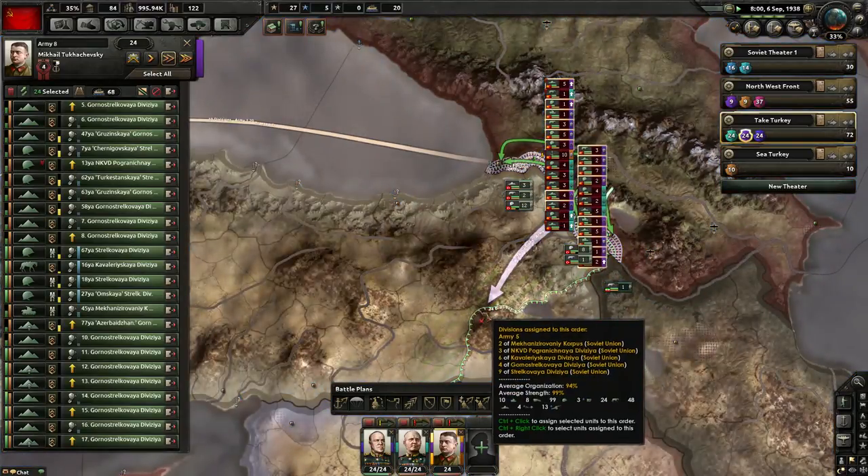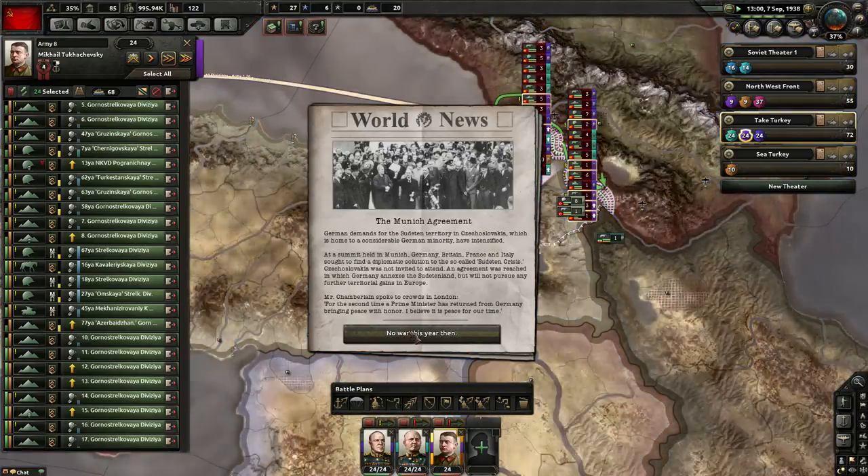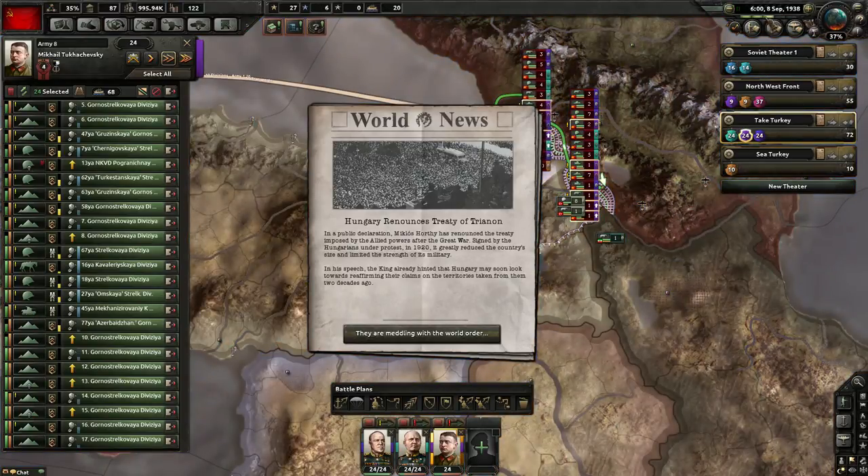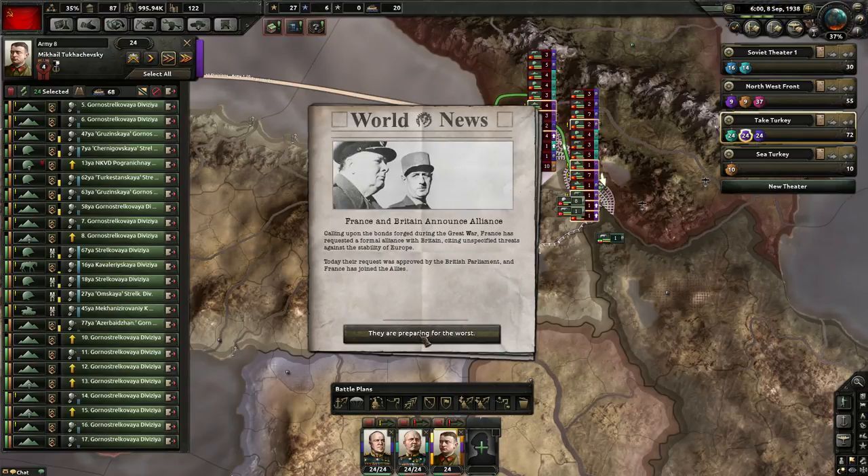That Trotsky guy — he's a troublemaker. Let's see if I can paint this off properly. Oh — hold on — everything at the same time! The Sudetenland, part of Czechoslovakia, has been ceded to Germany. France and Britain have announced an alliance — they're now allies. And Hungary is renouncing some treaty.